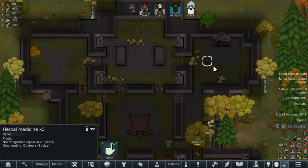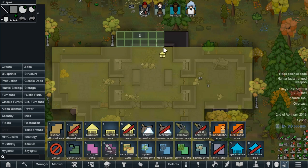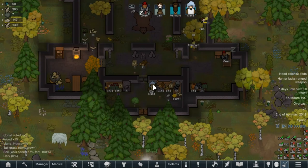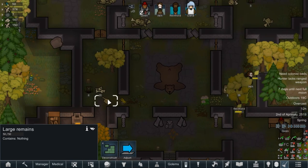It's saying outdoors — how? Zones, build roof. Oh, it's because that tree is in the way. But as it stands, we are gathering what we can and basically clearing things up, which is fantastic.